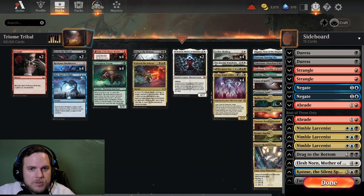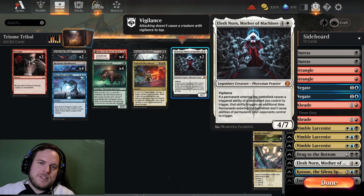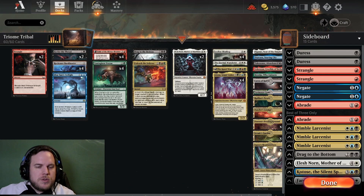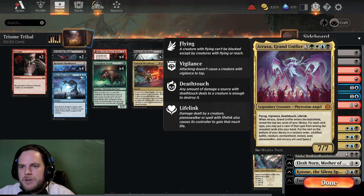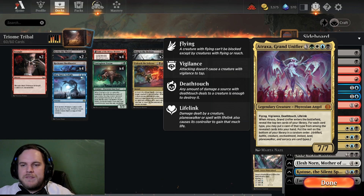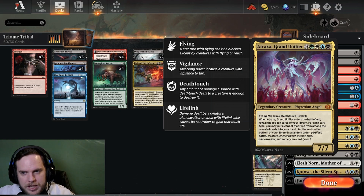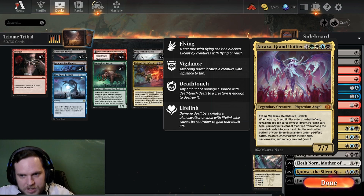This is the deck we're going to play today. It is one of many Atraxa variants — I would say the Boar plus Elesh Norn version. The goal of this type of deck is to play Atraxa, Grand Unifier, which gets immense value because it's a 7/7 flying, vigilance, deathtouch, lifelink for seven mana. When Atraxa enters the battlefield, you reveal the top 10 cards of your library, and for each card type you may put a card of that type from among the revealed cards into your hand.